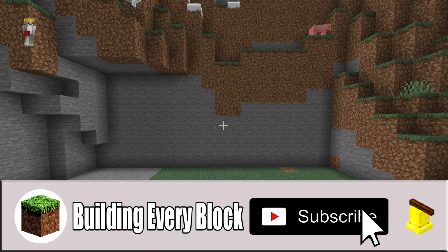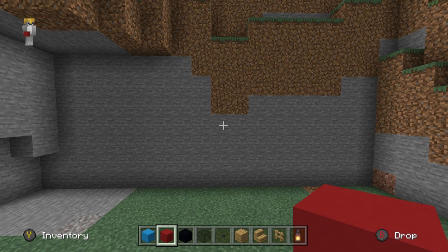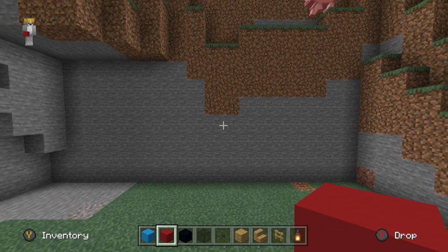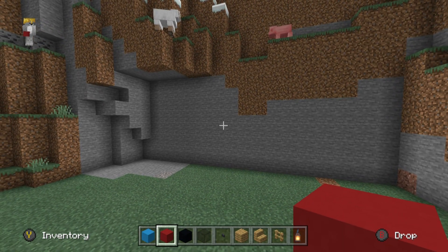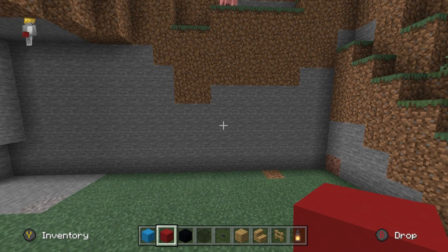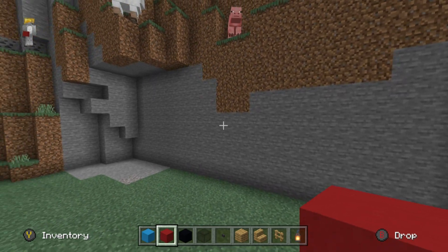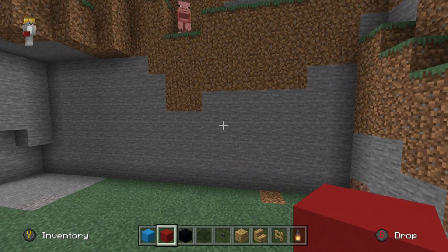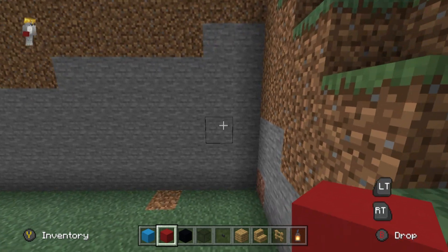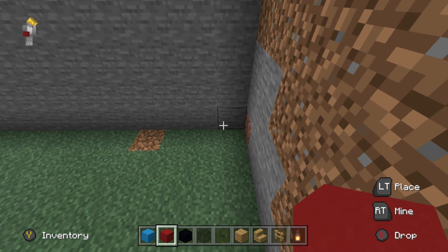Now that we have all of that, we can get started. I'm going to recommend that you find a relatively smooth cliff face. It doesn't have to be perfectly smooth like this cliff face right here, but something similar will do. It wants to be about 15 to 20 blocks wide and about six to eight blocks high in terms of smoothness. Once you've figured that out, you're going to want to come all the way over to the right side of where you want your house to be.